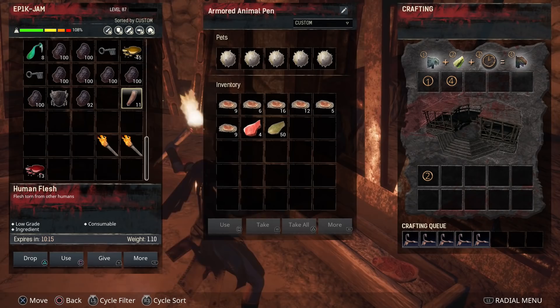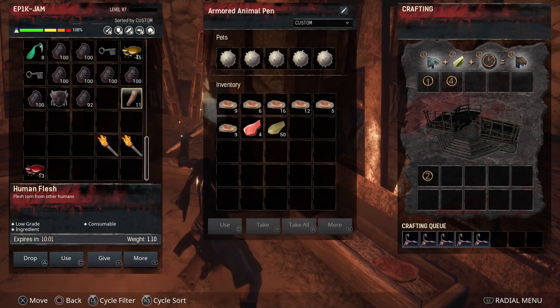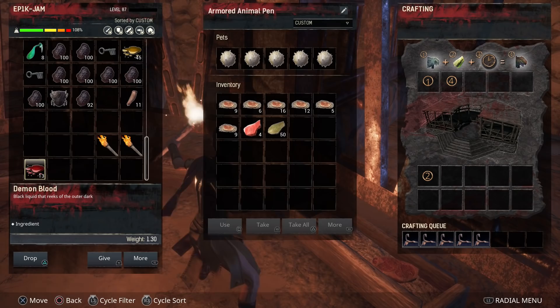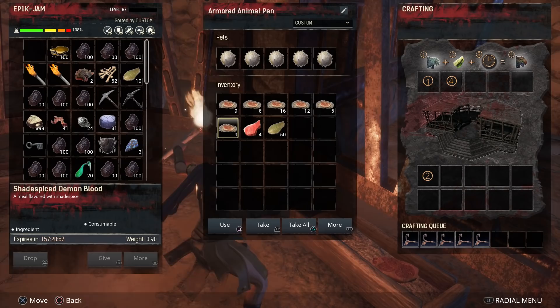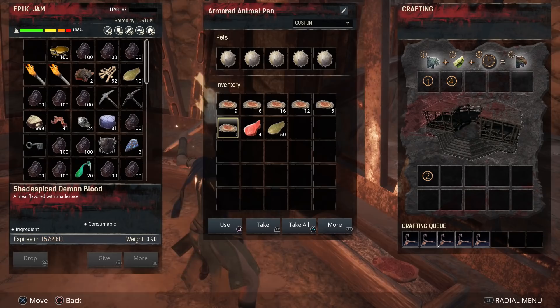Demon blood increases it all a little bit more — it'll give you a 20% chance of getting the mini queen, 30% chance of getting the mini king, 25% chance of getting the normal one, and 25% chance of getting a really tiny small one. So the best chance to get the queen one is demon blood or shade spice demon blood. Pretty much all the shade spice foods give you extra chance, but shade spice demon blood gives you the greatest: 25% chance of getting the queen mini scorpion, 30% chance of getting the king, 30% chance of getting a medium, and only 15% chance of getting a small one. So make sure you've got plenty of demon blood or shade spice demon blood. You can also use grubs, abysmal flesh, insects, human flesh, shade spice corrupted flesh, and other shade spice variations, but it really is better to use the demon blood versions.